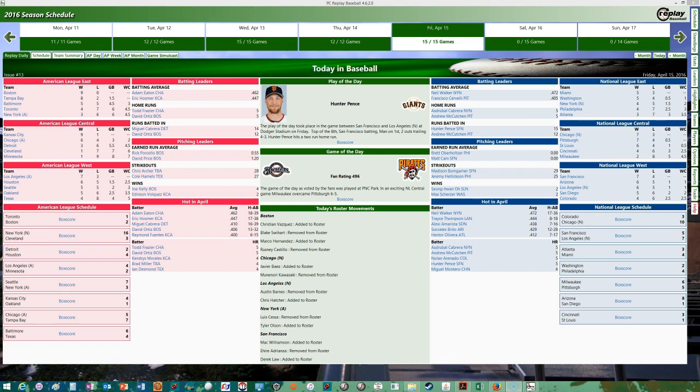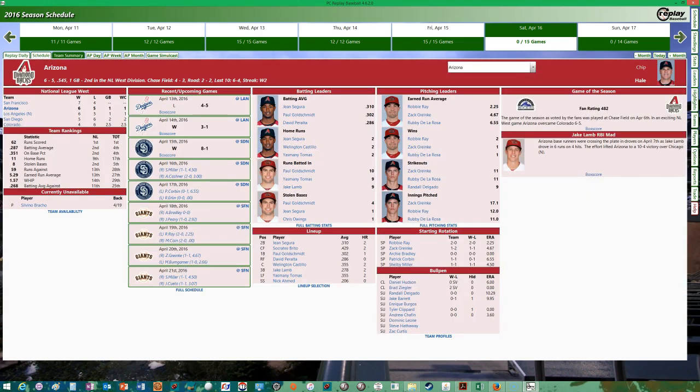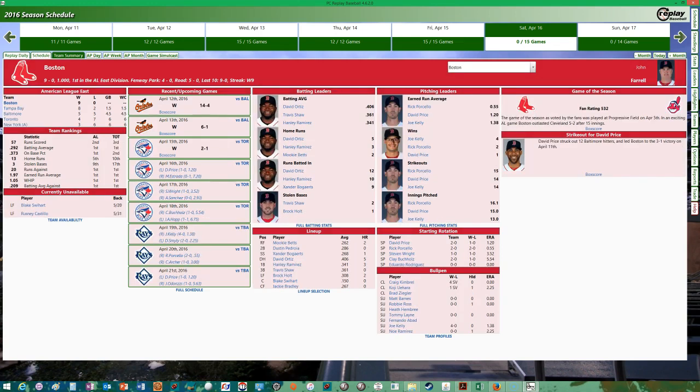We're going to play the games from Saturday, April 15th now. The Red Sox did not have any transactions here, so let's look at the team summary. The Red Sox have won nine in a row to start the season. David Price will be pitching today against Marco Estrada for the Toronto Blue Jays.